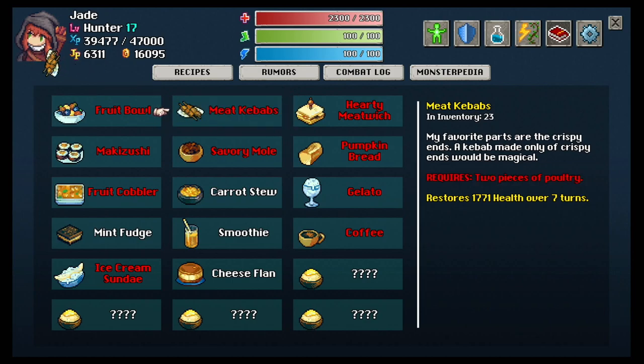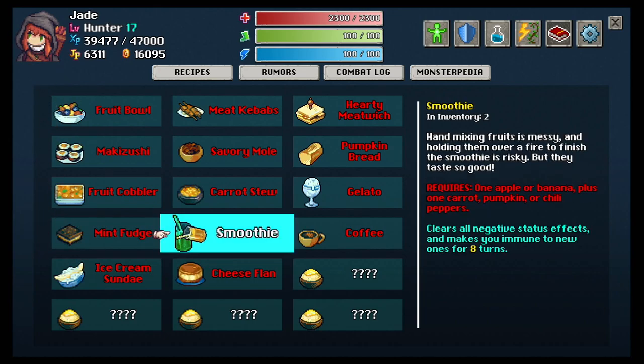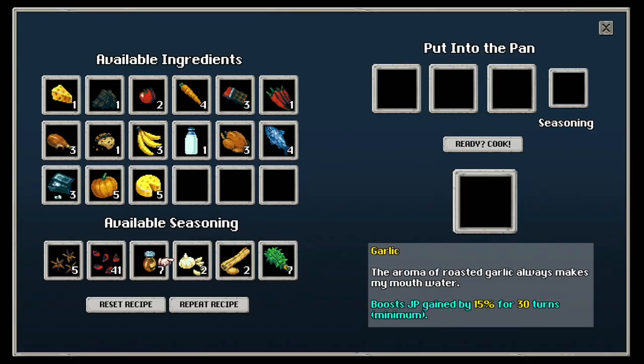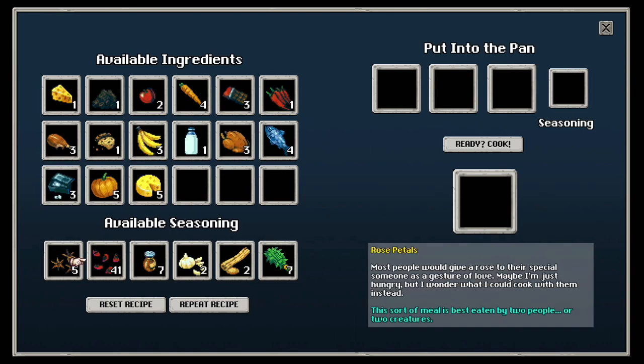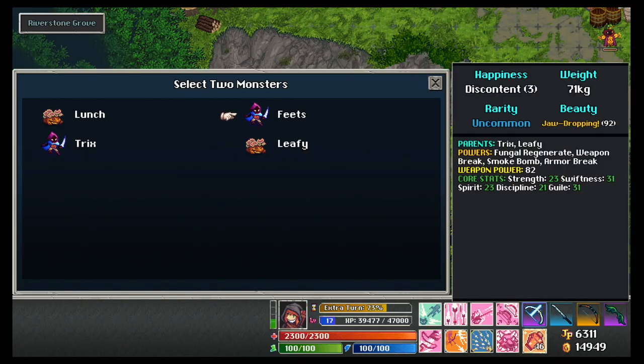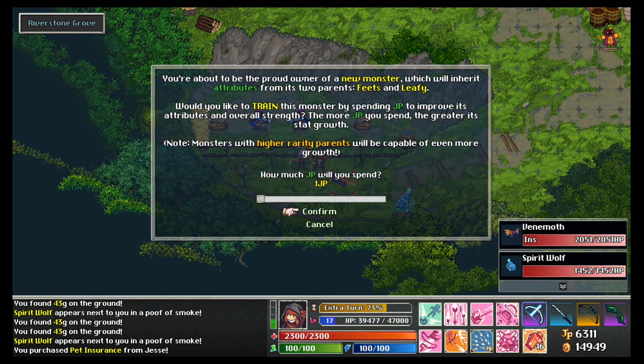The only downside is cooking this way will not allow you to add a spice or garnish to it. These extra ingredients that you can find, such as cinnamon, star anise, nutmeg, or cilantro, will give an extra boost to the dish you're cooking, but it can only be done manually. So keep this in mind when you are cooking. Also, if you get rose petals, you can use that as a garnish to cook a dish strictly for monsters only. I don't want to give too much away here, but let's just say this will allow a romantic evening to occur for your monsters under the right conditions.